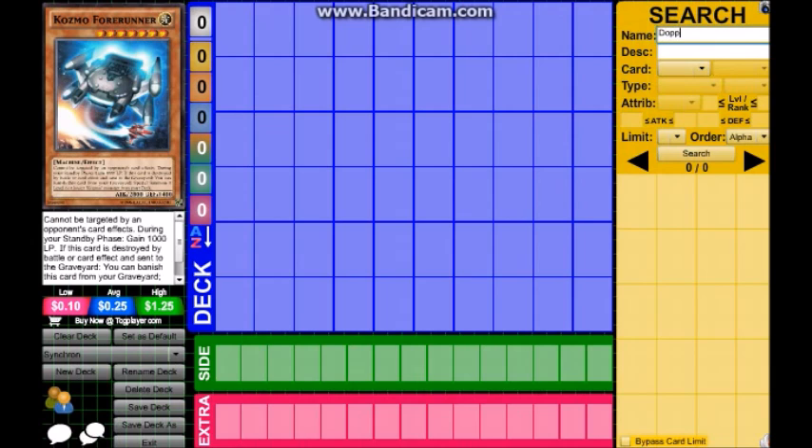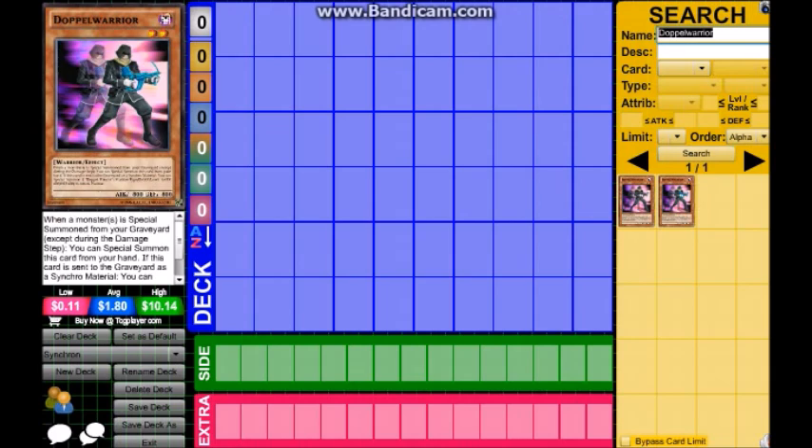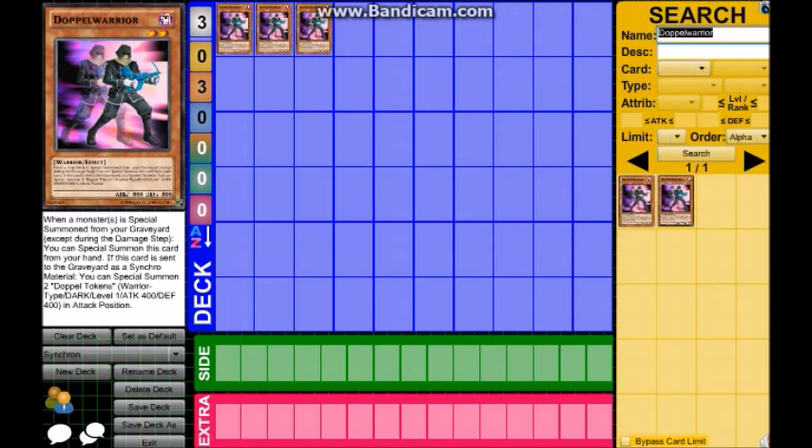Let's get straight into it. First card is Doppel Warrior. We're gonna get three of those. When a monster is special summoned from your graveyard, except during the damage step, you can special summon this card from your hand. If this card is sent to the graveyard as a synchro material, you can special summon two Doppel Tokens — warrior type. So when it's used for a synchro, you get two tokens on the field.